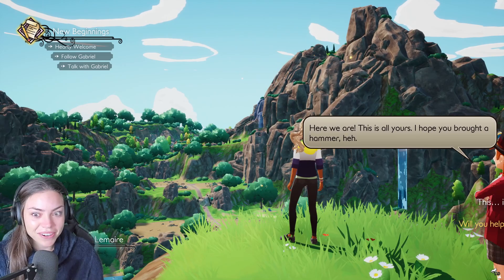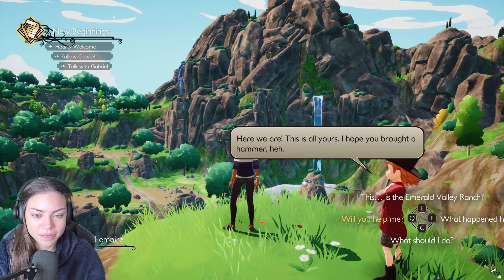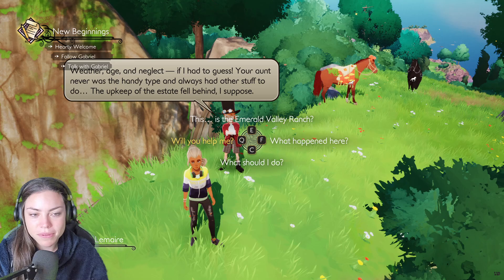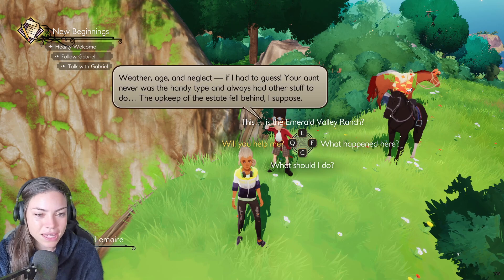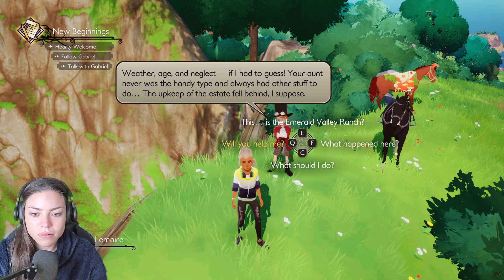Oh, so pretty. I think we're in a valley. Is that all mine? It's going to be mine to do up. Doesn't look like that now, does it guys! 'That's all yours — I hope you brought a hammer.' Let's ask him loads of questions. What happened here? 'Weather, age, neglect. Your aunt never was the handy type — the upkeep of the estate fell behind, I suppose.'